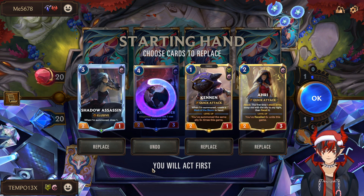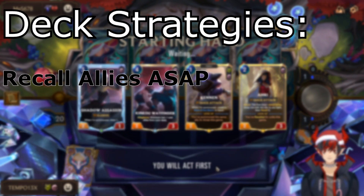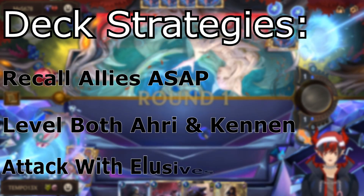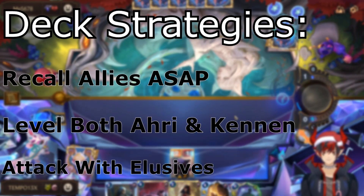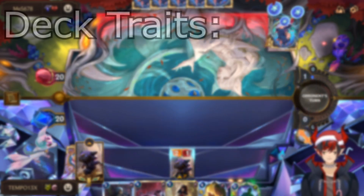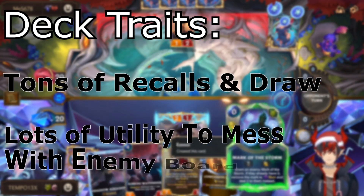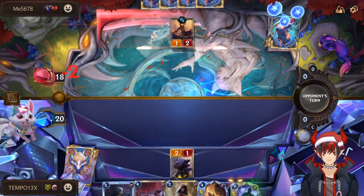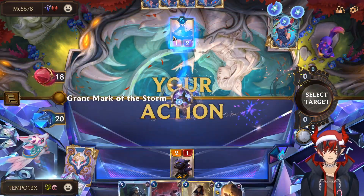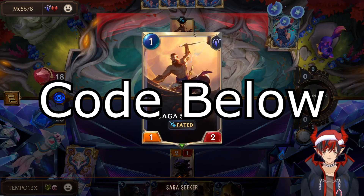This deck aims to play to its own gameplan, proactively recalling units for value while leveling both Ahri and Kennen. The main theme is to level Ahri, then create an elusive chain of attackers and hit multiple times in a row for lethals. The deck has a lot of recall mechanics for allies, but also recalls for enemy units to slow down their strategies. The code for the deck will be in the description below along with the Mobilitics link.